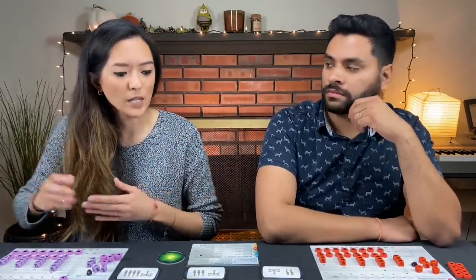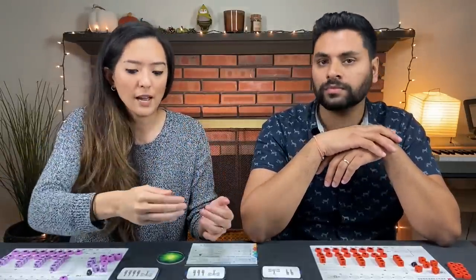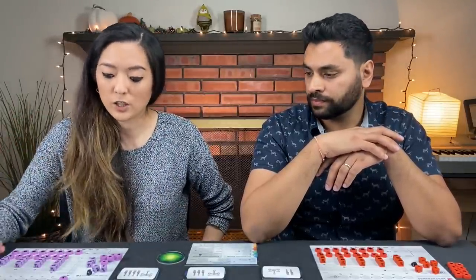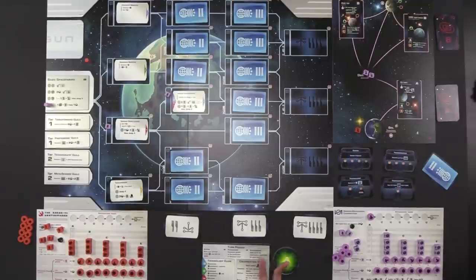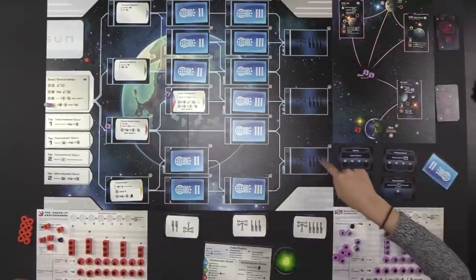We've basically explained all the different types of actions in this game. As we develop and research future technologies, they'll be the same types of actions — just sweeter and represented in different ways. The final thing are the achievements, which are the third phase of your turn. Once you finish taking your one action and choose how to produce, you check to see if you've achieved any of these achievements. There are always four cards in play: two are always in every game, and the other two are variable.